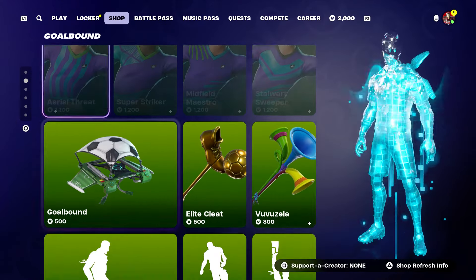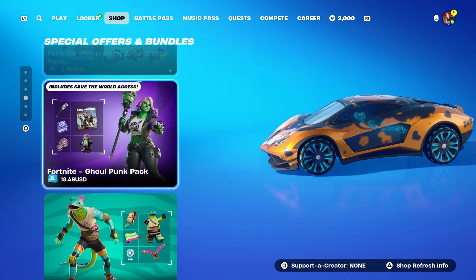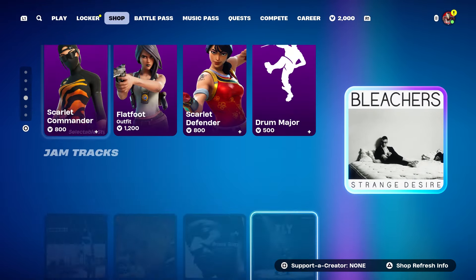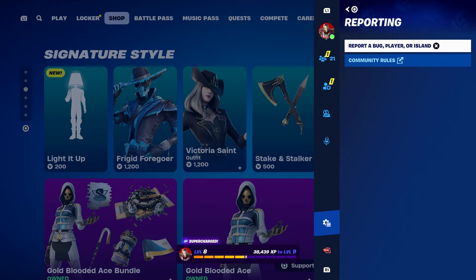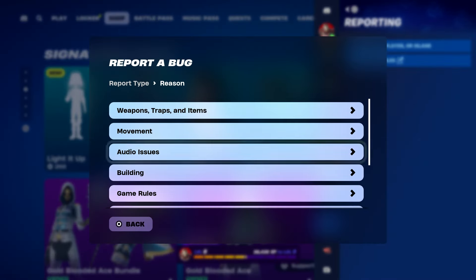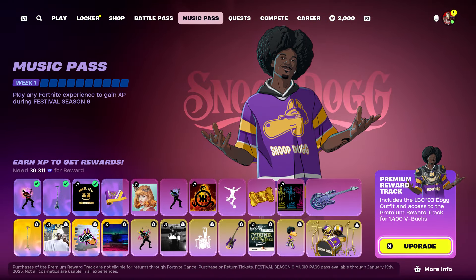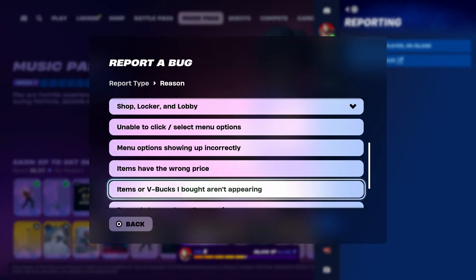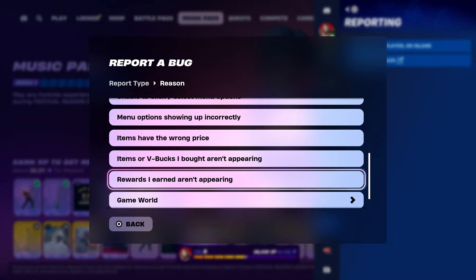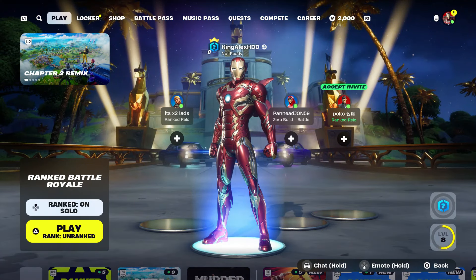I'm going to hover to another new emote — there you go. I'm going to hover to that emote because I want it too. Press the pause menu, go to report a bug, and just wait for a second — do not do anything. Then back out. Now we're going to the music pass, the Snoop Dogg one. Press pause menu, go to report a bug. He is not in the item shop — he is a reward I earned. Click continue and accept, click close, and back out.